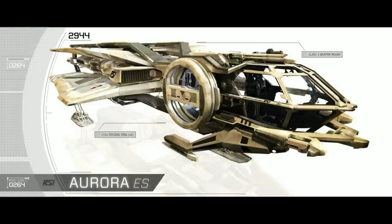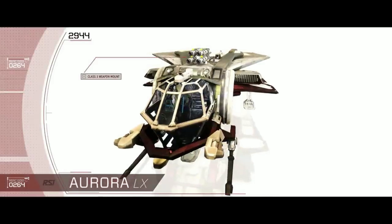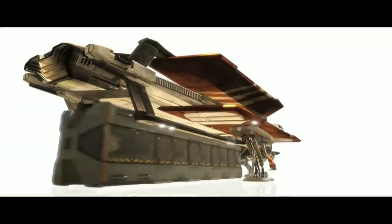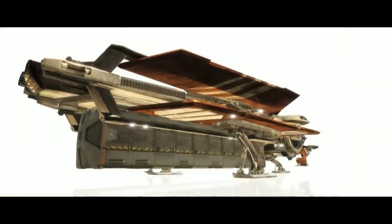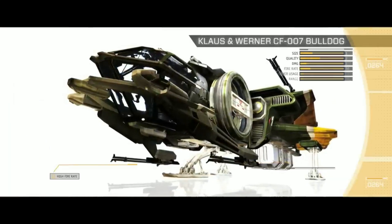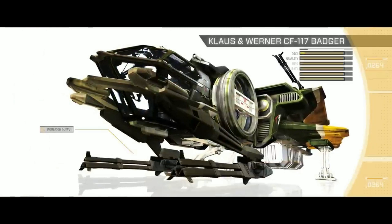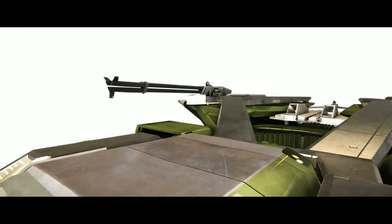So I was looking at the new Aurora, but then I was thinking, maybe I should get something that looks a little classy. But then I was like, no, I need something that can pull some serious weight. Maybe I don't need all that cargo space. What about the Legionnaire? Now we're talking. How about some bigger guns? A little bigger. No, a little bigger. There you go. And maybe some rockets, too.